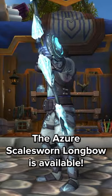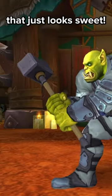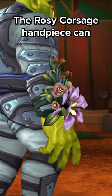Also blue, but less pointy, the Azure Scales Sworn Longwell is available. The Squire's Warhammer is a two-handed mace that just looks sweet. The Rosy Corsage Handpiece can brighten up any day.